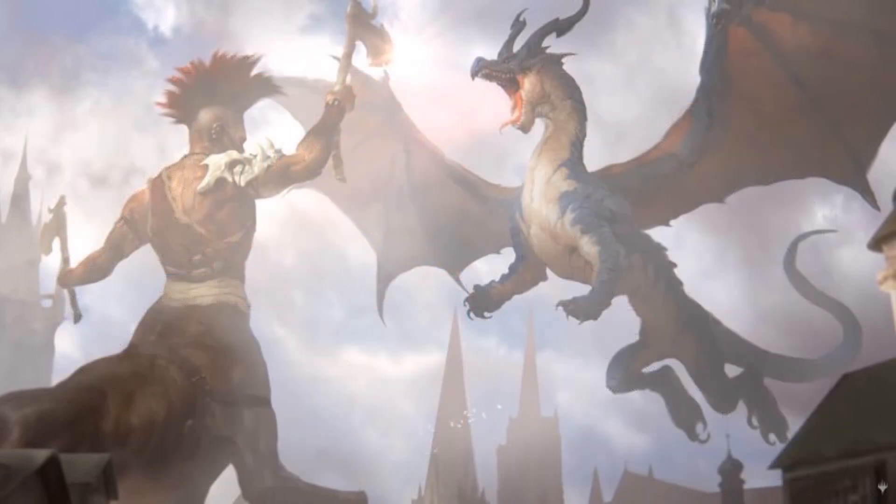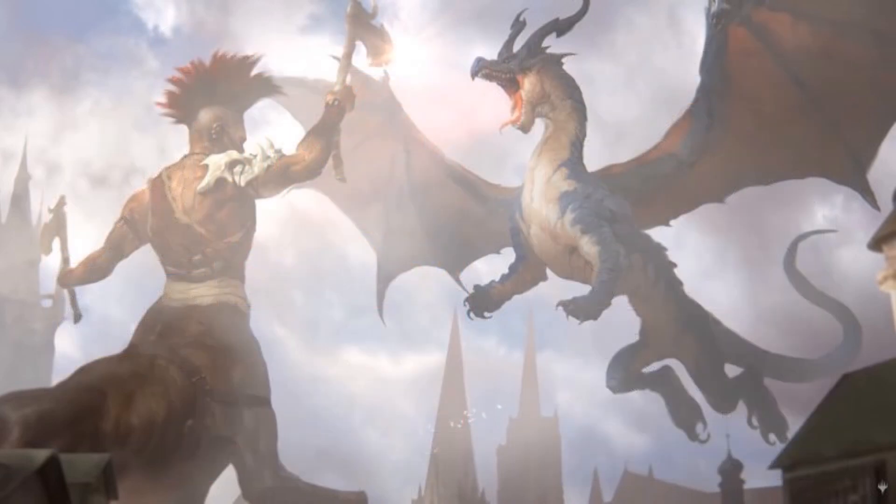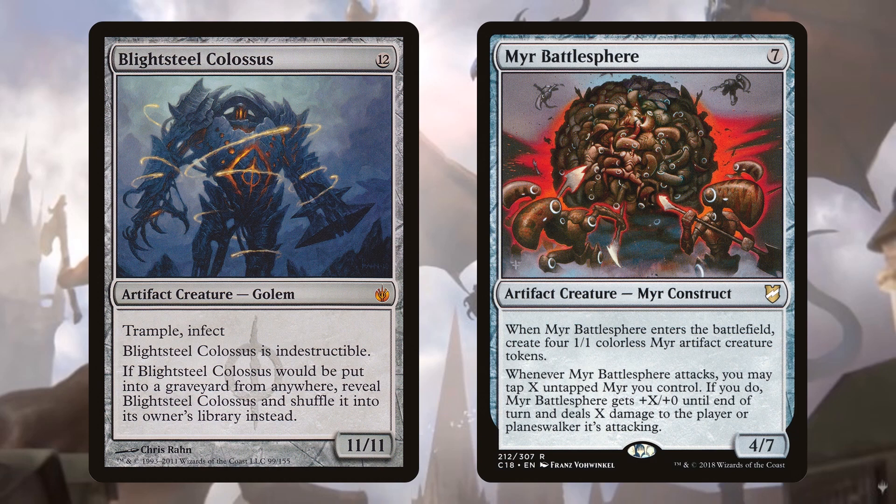Now let's look at two huge creatures that work really well with Ilharg. Blightsteel Colossus has Infect, and if a player gets 10 Infect damage they die — even in Commander. Blightsteel Colossus is a one-shot monster. Infect happens when the creature deals damage, not when it attacks, so if Blightsteel Colossus deals that damage, that player is getting Infect counters and losing the game.